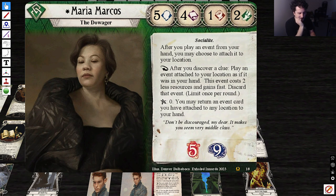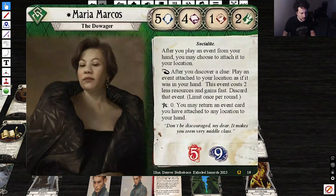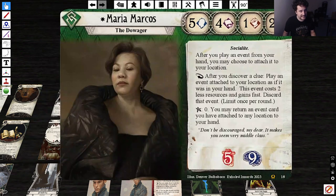Elder Sign zero: you may return an event card you have attached to any location to your hand. That's a good, very powerful ability. Good stat line too. Deck building: Rogue 0–5, Neutral 0–5, Insight 0–3. Deck building size is 30 with one copy of each signature.